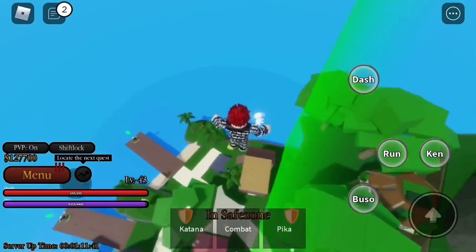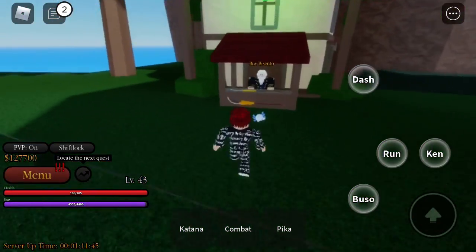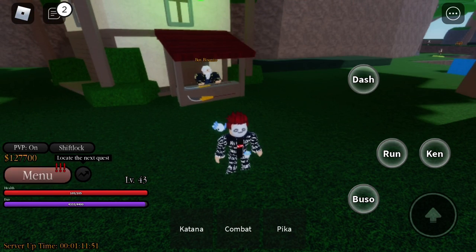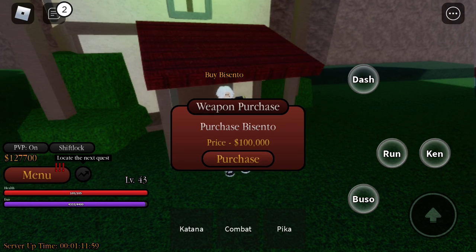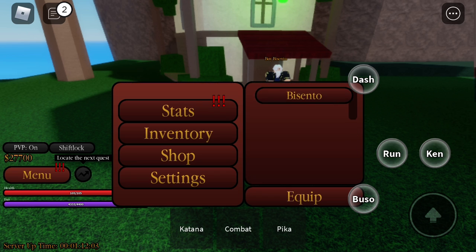We're just gonna buy bisento real quick from this NPC purchase. Opening inventory — purchase, there we go.